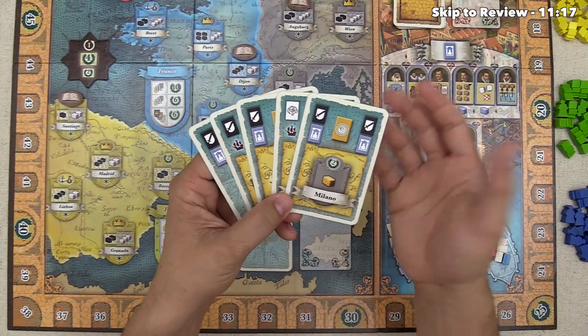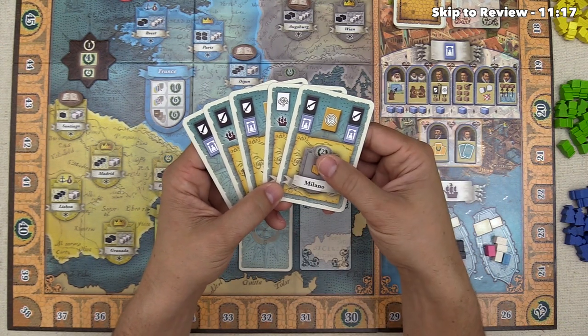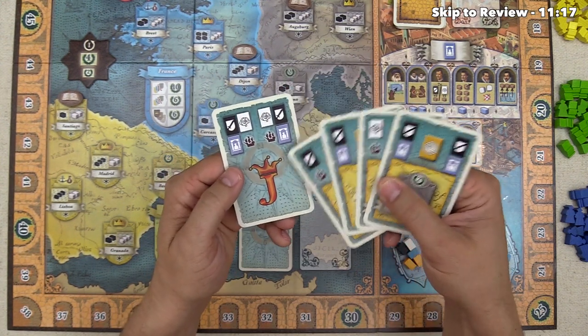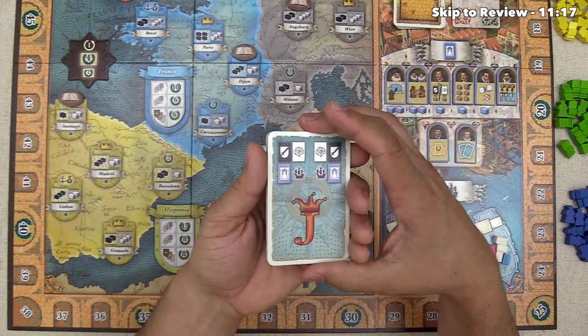The structure of a turn is quite simple. On a player's turn, they simply play one of the cards from their hand, or they pass. Each of these cards has symbols in the top left and top right, which can show you some of the four basic actions. This joker right here has all four of the basic actions, so let's take a look at those first.